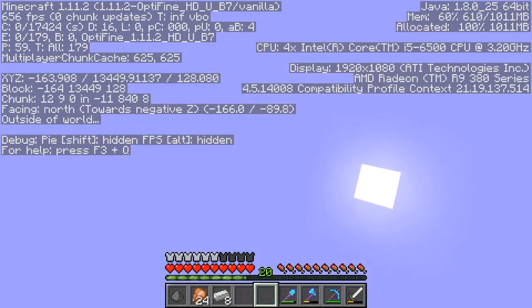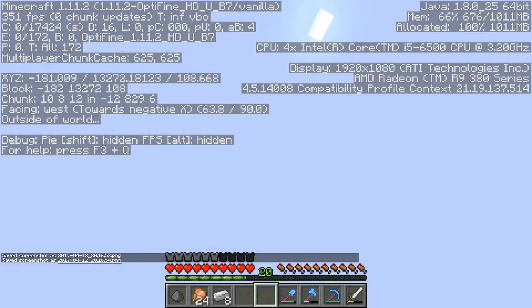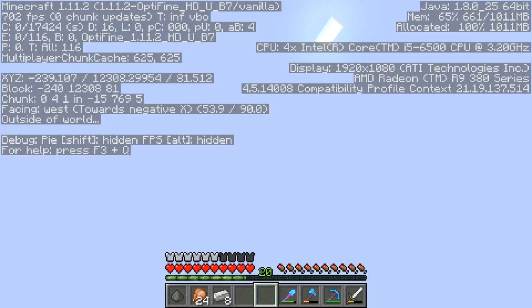And there we go — screenshot. Alright, so 13,400 blocks in the air, roughly. How much elytra juice? Oh my god, we still have 299 durability — that is insane. We could potentially get up to 40,000. I'm gonna have to try this some other day when there are more fireworks. But anyway, we're diving to the ground now.